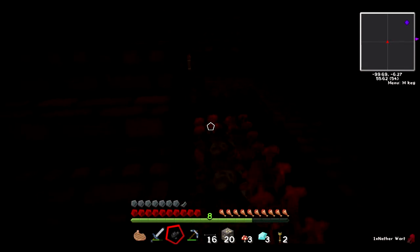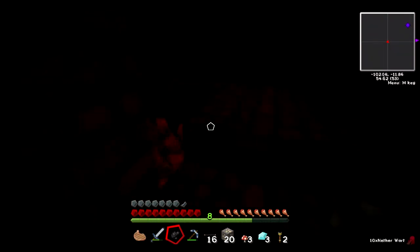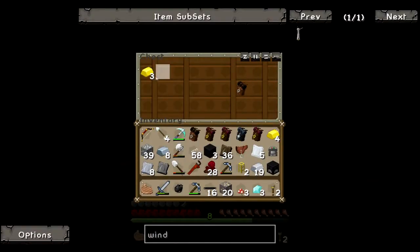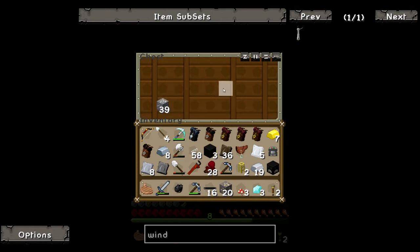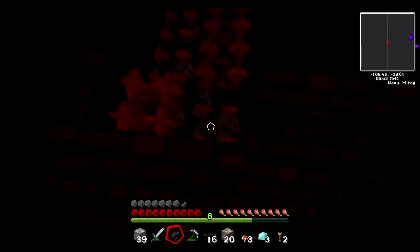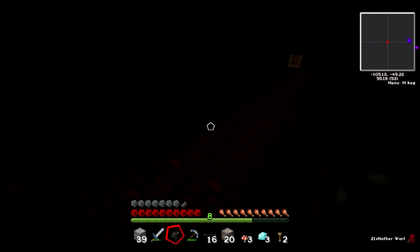Not only did we find nether wart in the treasure chest, we found some actual naturally growing nether wart! I've never actually found any naturally growing nether wart in this game the whole time I've played, and I've actually gone on missions to try to find it. Another iron ore, one diamond, three gold. I don't know why we'd even get this horse armor — we're never gonna get a horse. The nether wart is only good for potion making and we're probably almost never gonna make a potion, but it could be cool to have in our garden.